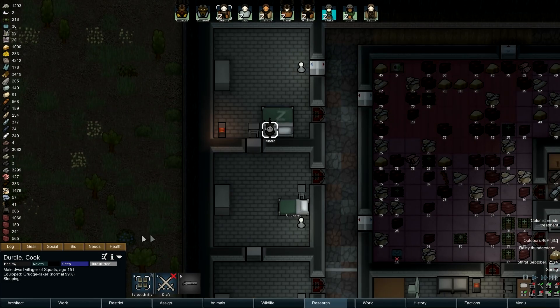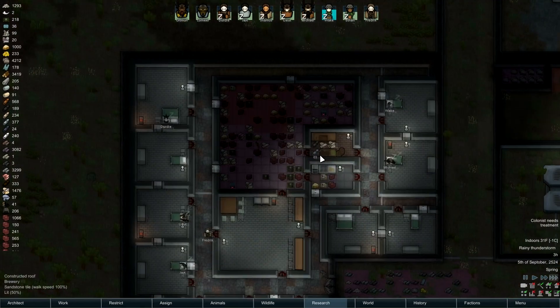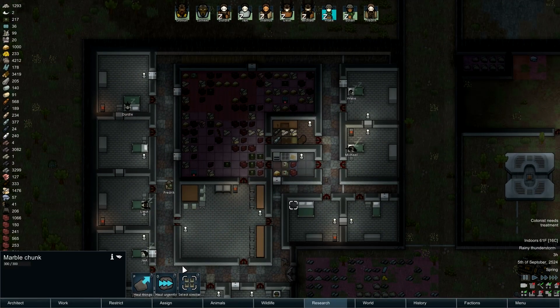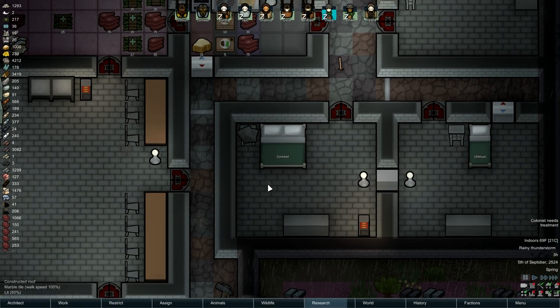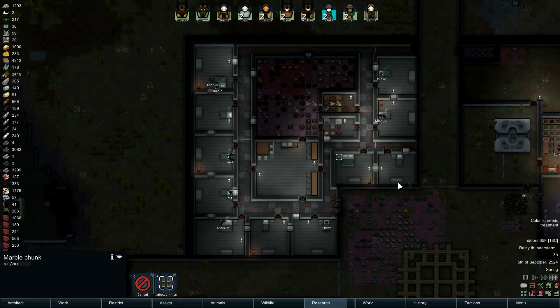Somebody needs treatment - Dirtle. Dirtle still has Muscle Parasites. That's a little irritating. I'd like to get another pawn. If people couple up... Now this is why the Hall Plus mod - I think it's Hall Plus pulling that shit. It really chaps my ass.